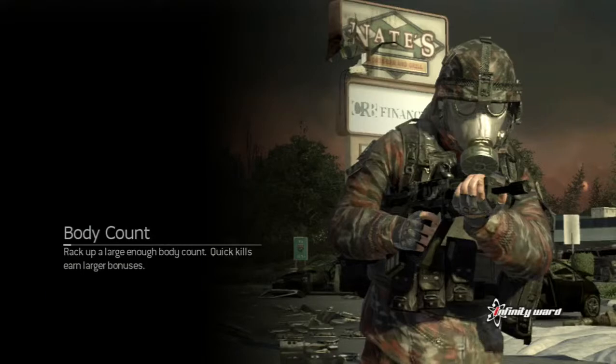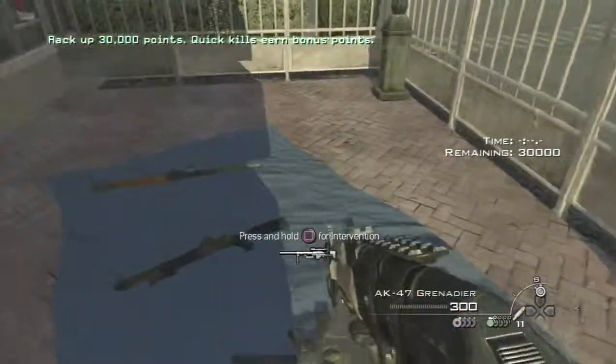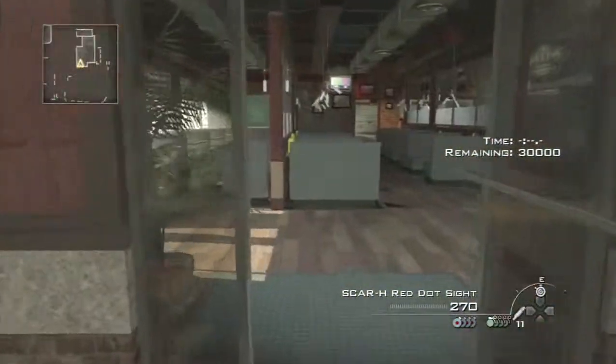Hello guys, leapfuck12 here. We're doing another mod for two — a Spec Ops mission. As you read in the title, body count: rack up a large enough body count; quick kills earn larger bonuses. I figured this one would be easy on veteran as well, which is why I didn't do it on that difficulty. There's one before this and one at the very end, but you need two people to do it, so I'll probably do it with somebody if it's not laggy, or do split screen. Probably gonna go play Ghosts after this, or do a campaign walkthrough since I've been forgetting to do it.